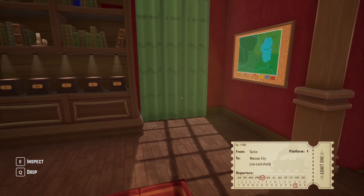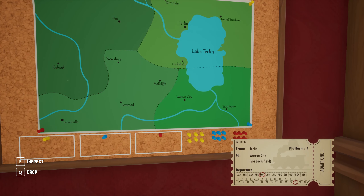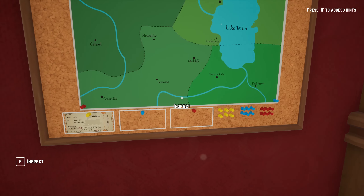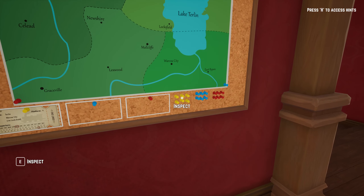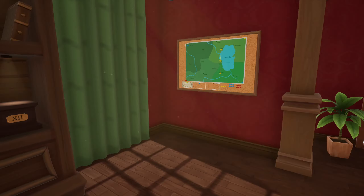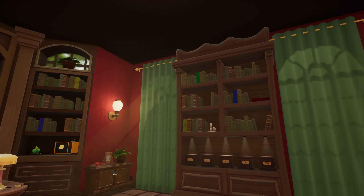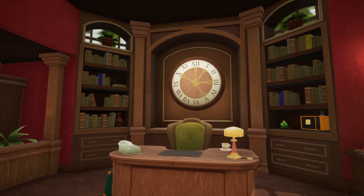There's a map over here — from Turlin to Warcoa City via Locksfield. I can place this here: platform 4. So if we go Turlin through Locksfield to Warcoa City, I'm presuming we gotta find more tickets around here. Those icons — blue, green — we probably have to count the number of books of those colors.